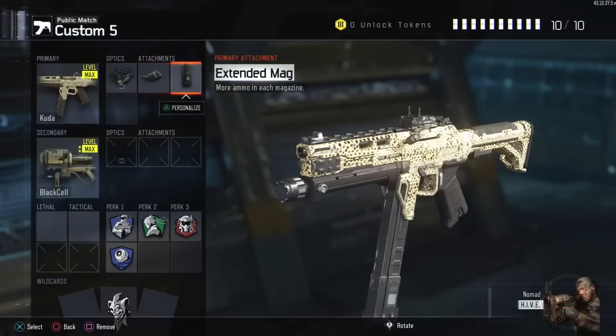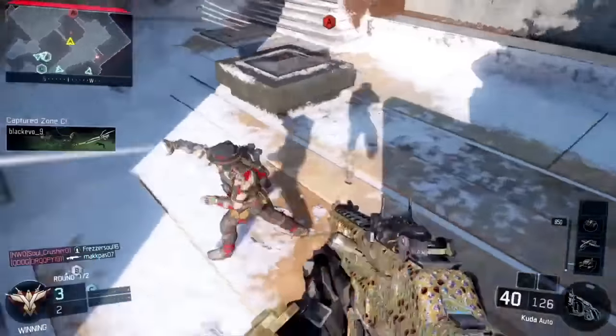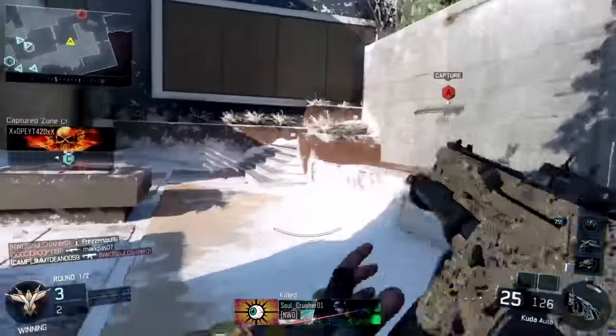That's it right there players. This is my best class setup for the Couda. You've seen it — ELO sight, rapid fire, and extended mags.